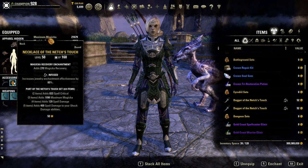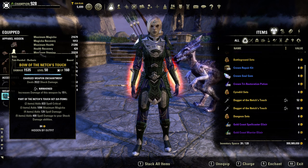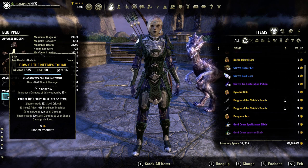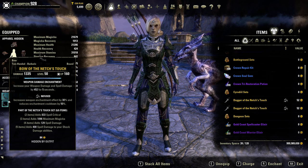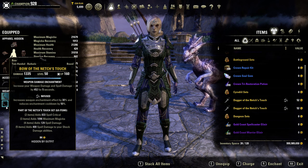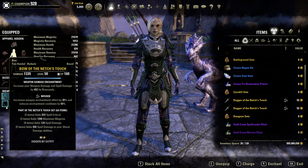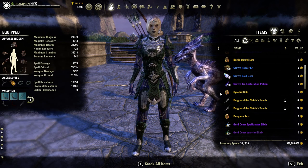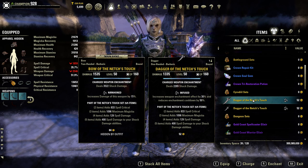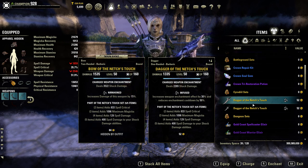On to the weapons — we are using Dual Bows. Starting with the bow on the front bar, we are using a Nech's Touch Nirnhoned bow with a Shock Damage enchant. You can use Sharpened or Infused; pretty much anything will work, but Nirnhoned will be the best for damage output. On the back bar, we have an Infused bow with a Weapon Damage and Spell Damage enchant, boosting both by 452 for five seconds — and we'll be able to keep this up in our rotation. Optionally, we have daggers: one Shock Damage Infused, one Nirnhoned with Absorb Stamina, for if you want to use Dual Wield on the front bar with the bow on the back bar.